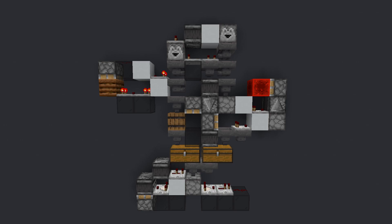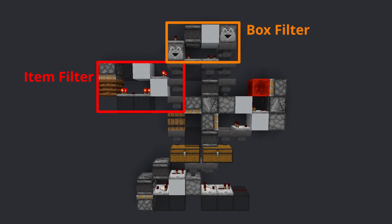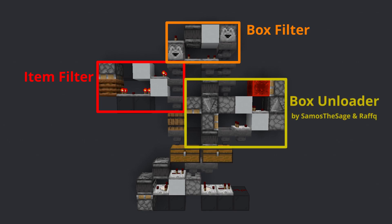It's all based around this module here. On the top left here we have an item sorter that combined with the top right makes a shulker box sorter. In the center right here we have a shulker box unloader — it's one of the standard designs, I'll put in the description who exactly made it.